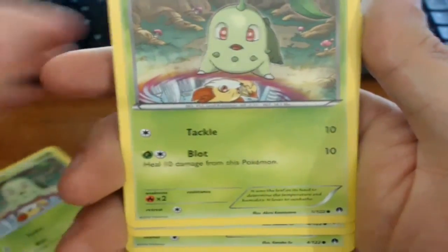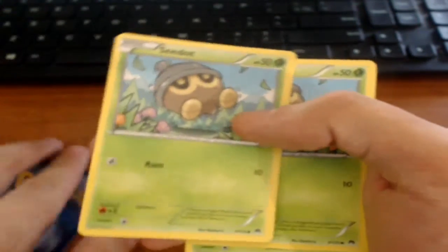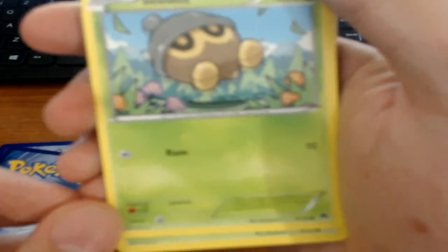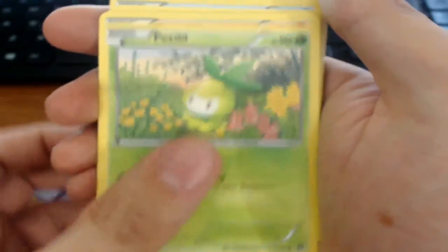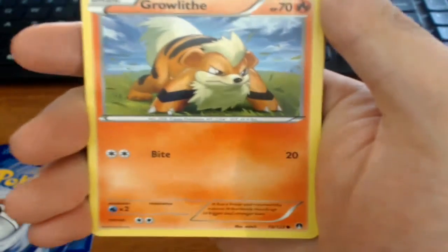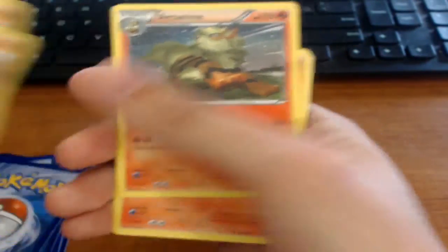Got some Chikoritas, got Tackle and Blot, Fennekin, Nuzleaf and Shiftry are probably also in the set. I got Kricketot, Kricketune, Petilil, Growlithe. Now Growlithe and Arcanine from this set are common and uncommon, but two of my favorite cards from the set right now, because Arcanine is what won me two of my three rounds.